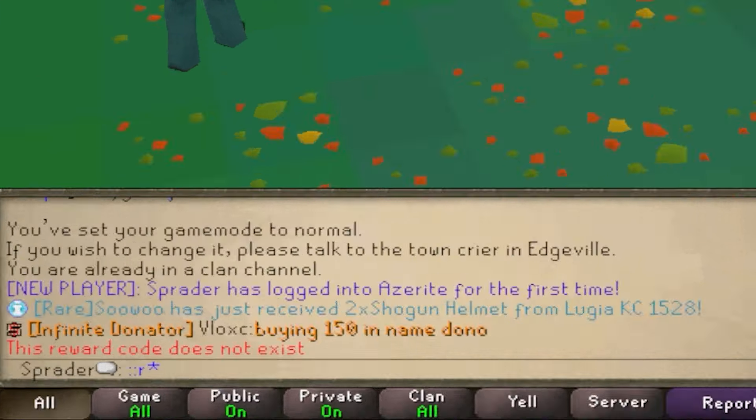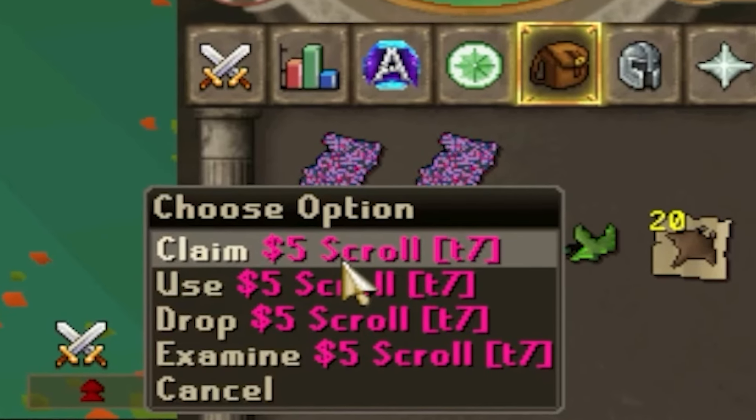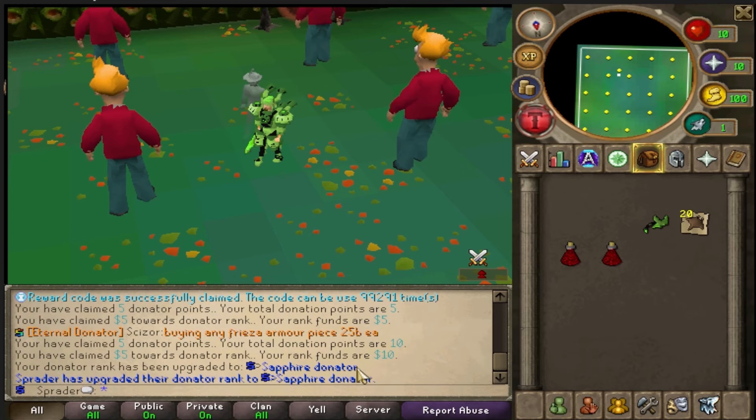The first ref code you can claim is ::reffreedonor — this is going to give you two of the five dollar range scrolls and it immediately gives you sapphire donating a ring.